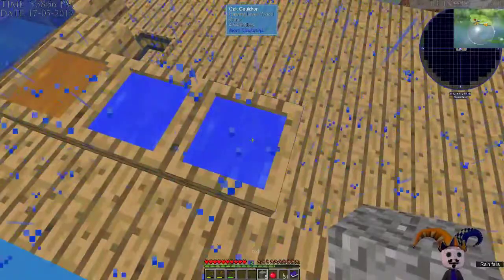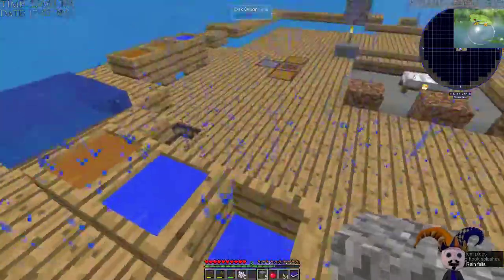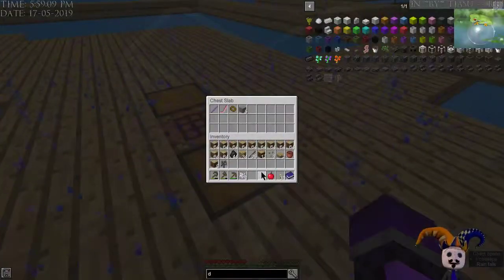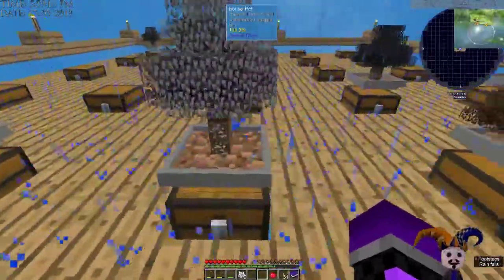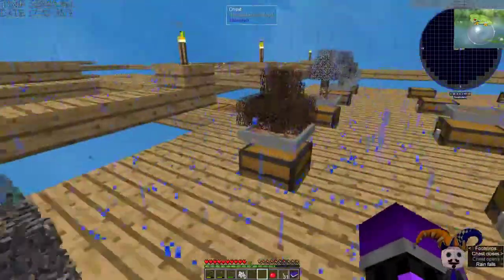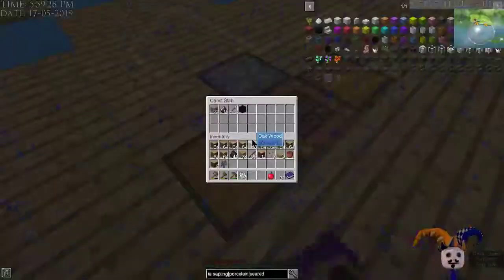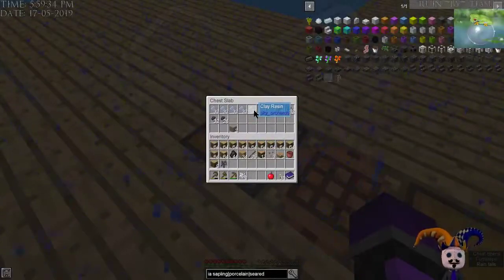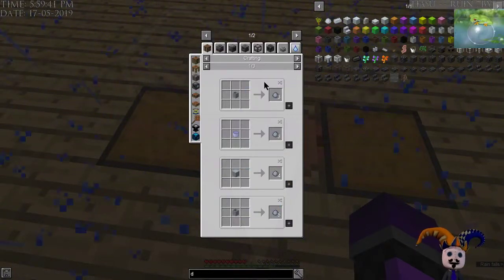Now here we go. Look at that — I only needed to use three. Awesome. We'll keep the gravel over here. Now we need clay. Where's our... I'm going to have to find a better way to label these. Where did I put all my clay? Here, clay. I hope I didn't use it all — I probably used it all. There's our clay. Use the clay.